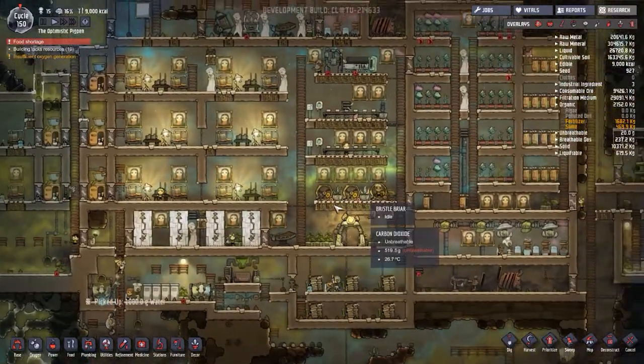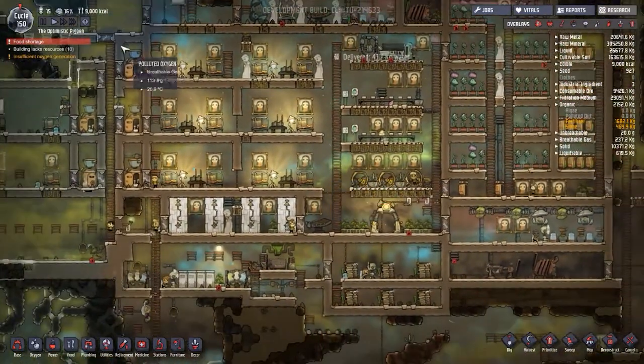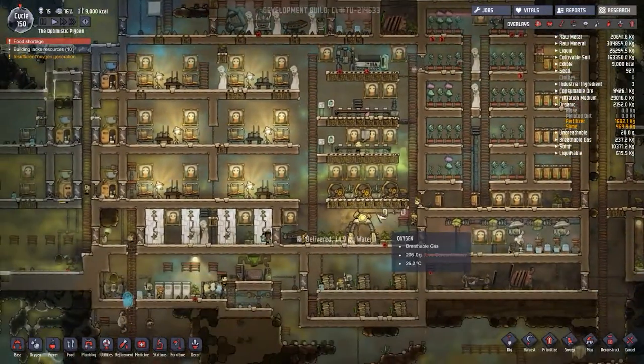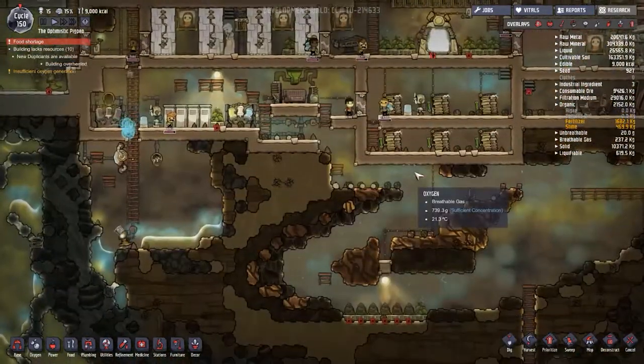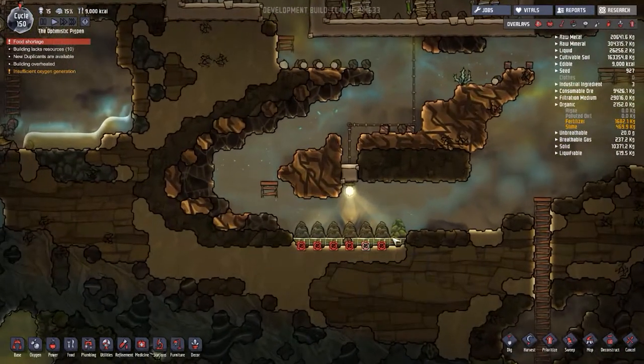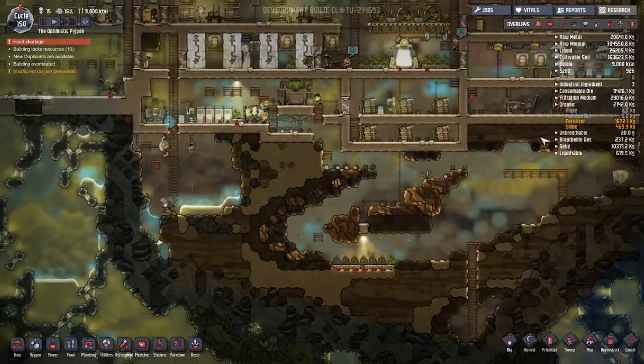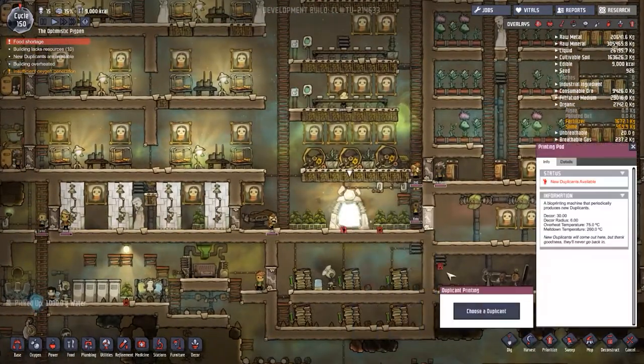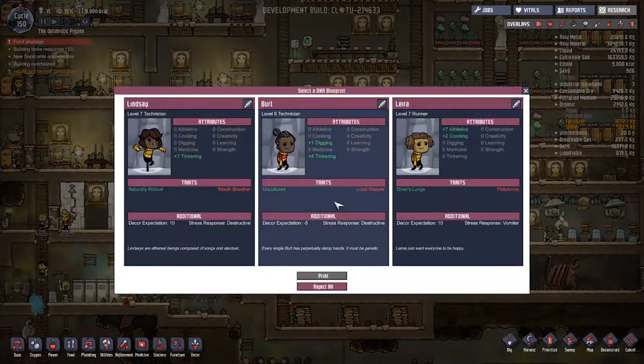Hey guys, welcome back to Oxygen Not Included - Clay's Space Colony Adventure Extraordinaire - where we are having a few issues. One of the main ones is we appear to be completely out of anything resembling algae. You can see over here we've got an issue with that. So I think we're going to expand our slime brewery over there.